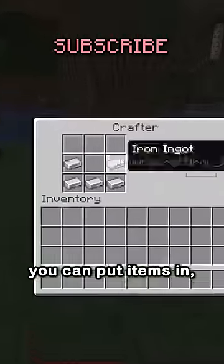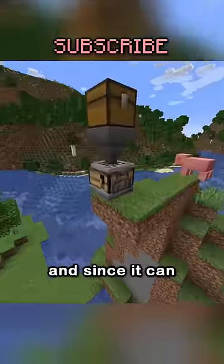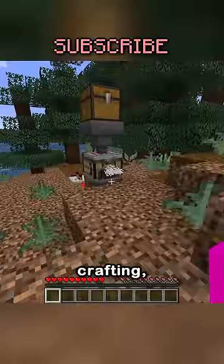As for the mechanics, you can put items in like normal, but can't take anything out without a redstone pulse. And since it can be filled with hoppers and slots in the crafting grid can be disabled, you get fully automatic crafting.